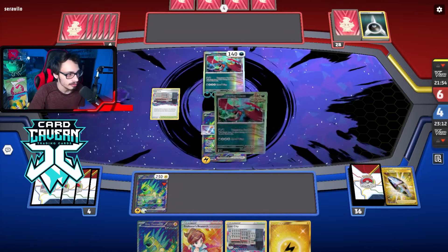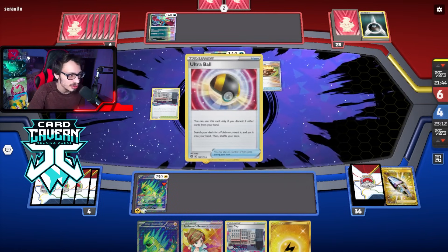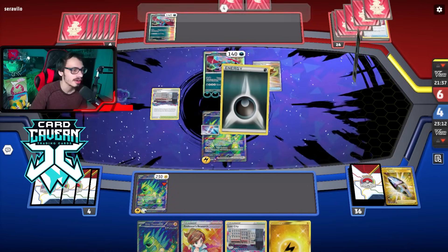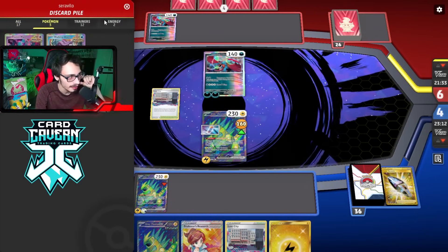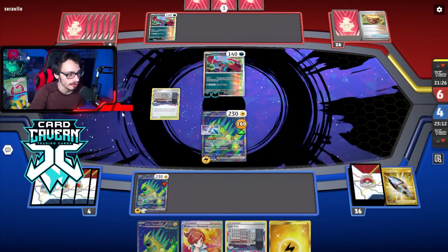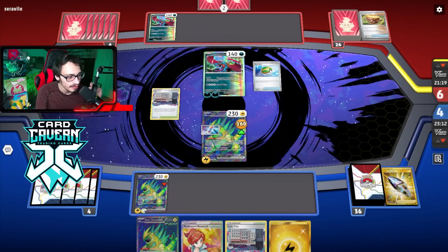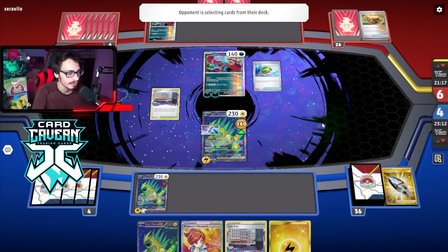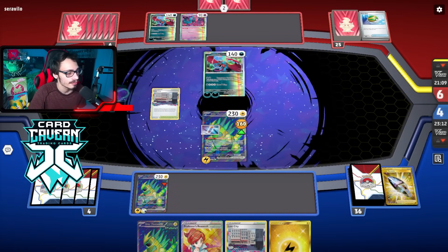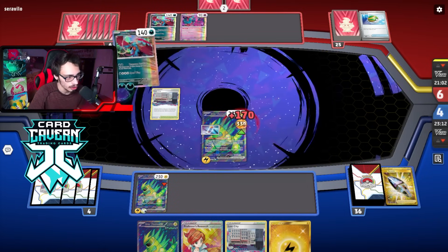I should have moved the basic Lightning so I can one-shot this Roaring Moon with my Iron Thorns on the bench - yikes. They have another Moon. Do they have Sada? No, but they have Earthen Vessel - that's pretty good. This matchup doesn't feel very good - especially when they have that insane turn one. We might get punished pretty badly for not moving the basic energy on. I was like 'oh DT is a pretty good card' and then realized I shouldn't have moved it. That could honestly lose the game.